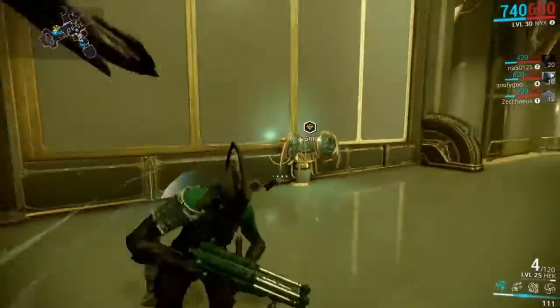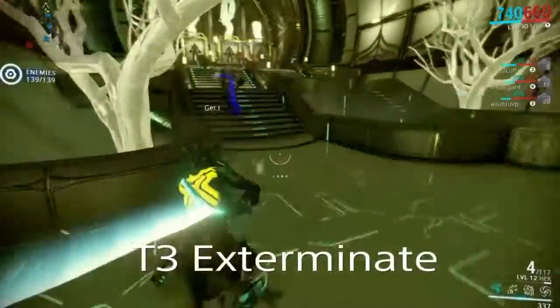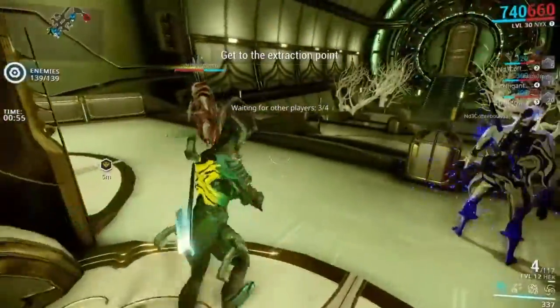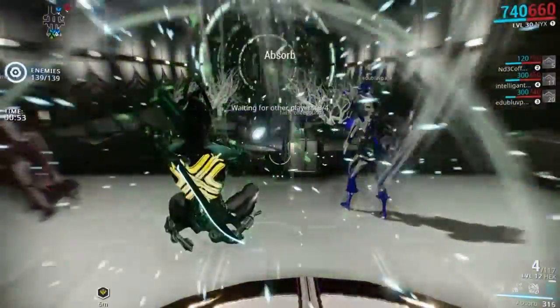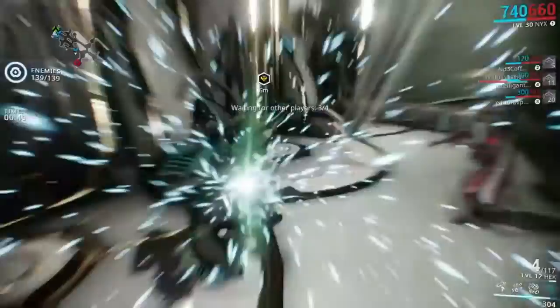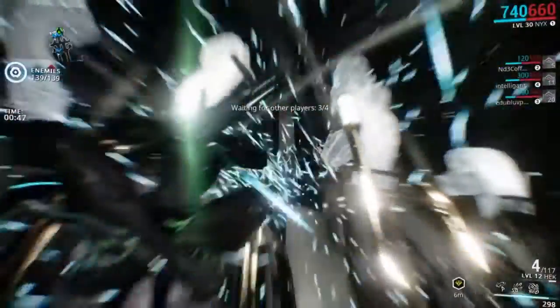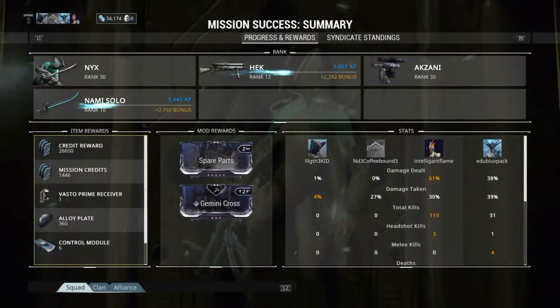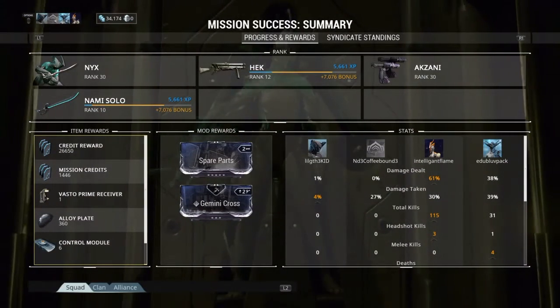This is a Tower 3 Exterminate. Just kill all the enemies, head to extraction and you should get the Vasto Prime receiver. We're just going to wait here. And yeah, we got the Vasto Prime receiver on the Tower 3 Exterminate.